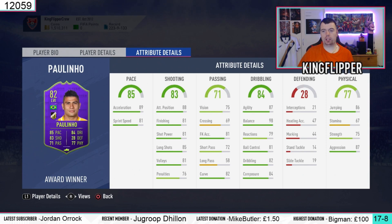His dribbling stats are really good. 87 agility, 98 balance — that is pretty good to be honest. Reactions are a little bit low. Ball control is decent. Dribbling is decent. Composure is decent as well — 84 is not bad. Defending we don't worry about. Physicality is good. 86 jumping which is not bad considering he is 5 foot 9. His heading accuracy is trash though so there's no point about that. Stamina is absolutely just awful — that's a let down.